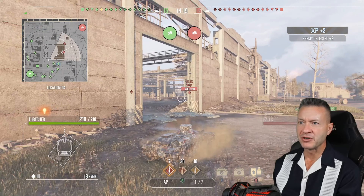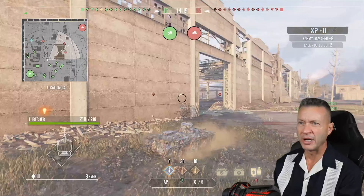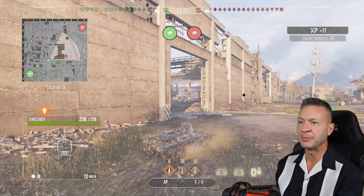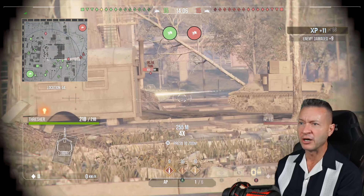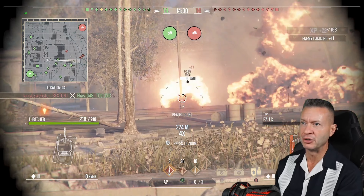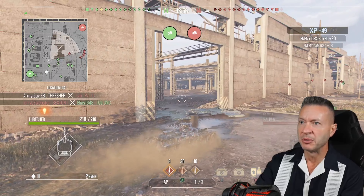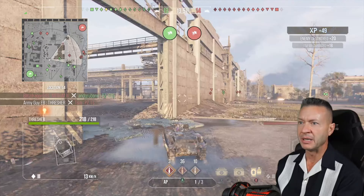Starting out, we've got ten rounds of Alpha AP ammo. It has a velocity in the 700s, which isn't great. It'll pen about 62 millimeters of enemy armor and cause about 60 hit points of damage. What I do like is the premium Bravo ammo, the APCR. It'll have a velocity of around 969 meters per second — that's pretty good for a tier three tank, and even some tier ten tanks. It'll cause about another 60 hit points of enemy damage.